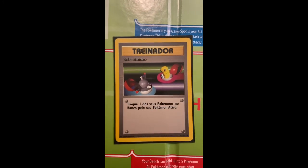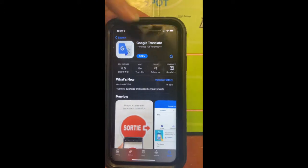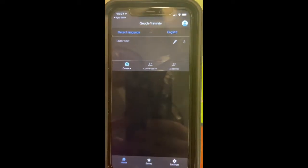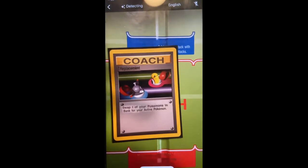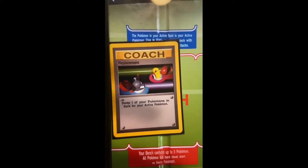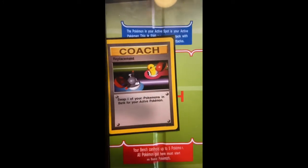We use an app called Google Translate. And when you open Google Translate, you have the option to set it to detect any language and translate it into, for example, English. And if you select Camera, you can then use your phone's camera over the text of the card. And it will actually switch it into your language of choice, in this case, English. And usually from there, you can tell enough to be able to play with the card.